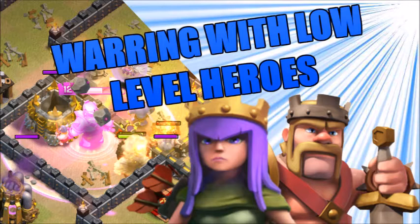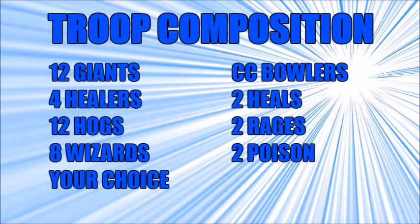Today we're going to be taking a look at the infamous strategy of HGHB. To jump right in, the troop composition is going to be 12 giants, 4 healers, 12 hogs, 8 wizards, and then the last few camp spaces you can fill up with any troops that you feel you need.